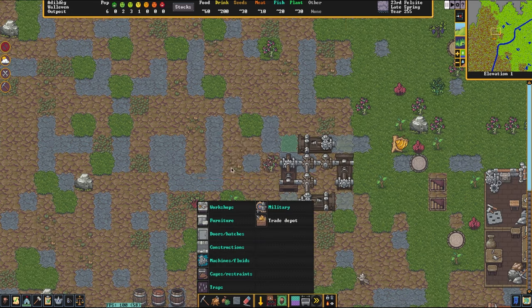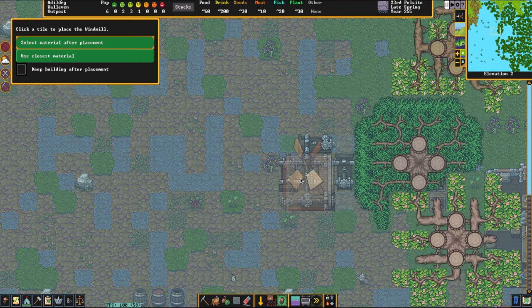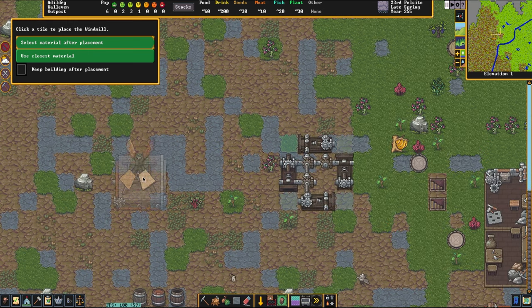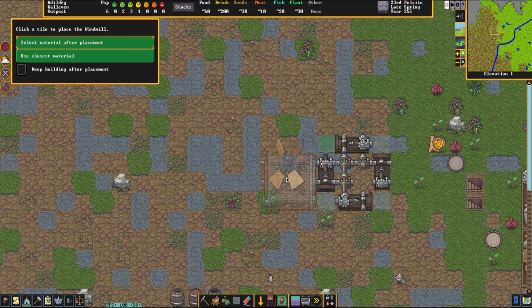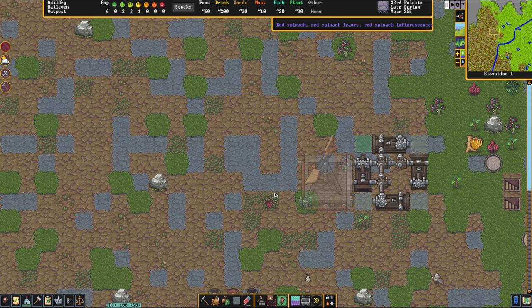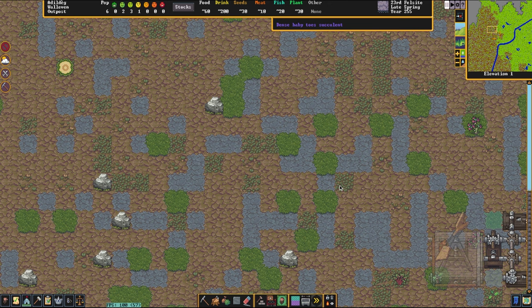We're going to place it right here. Windmills can be connected from right next to a thing, so I could simply place it right next to it like this. We could also go one layer above, and as long as there's floor supporting everything except for the very center tile, it could power from above. Or we could place it further away up on a wall somewhere and use axles to power it.